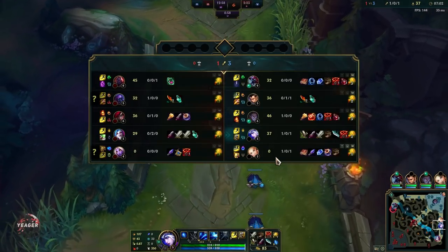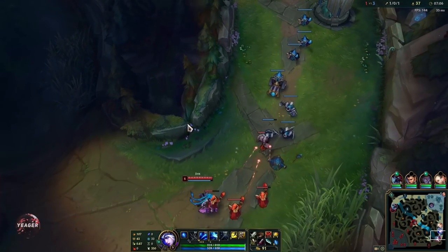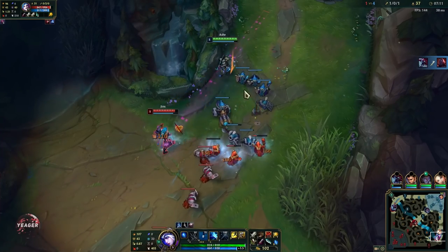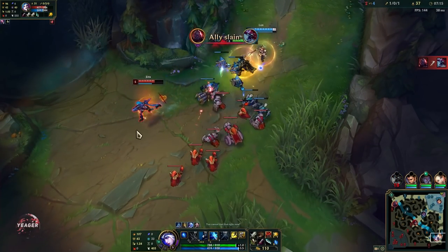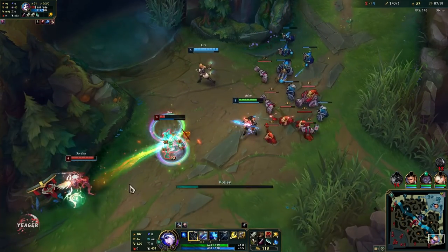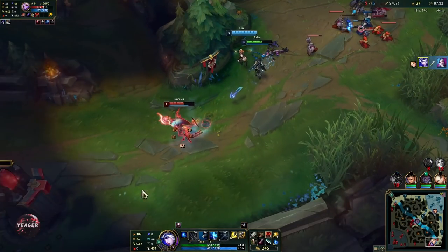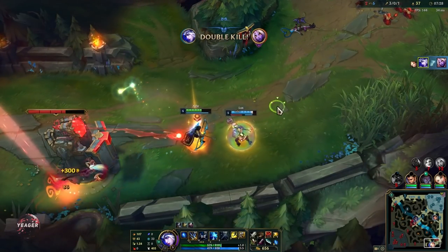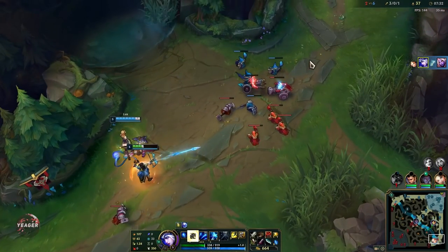I got Executioner's early in this game because I'm playing against a healing support, and so many AD carries skip out on this item. If you have an enchanter support they can buy the anti-healing item instead and then you don't have to itemize for it. But if they don't buy it, get Executioner's and just sit on that item — you don't have to upgrade it. You just need that instant anti-healing against Soraka.